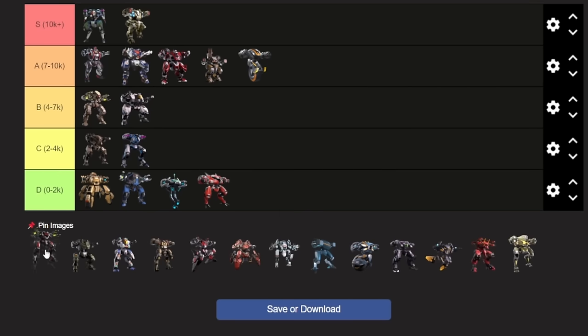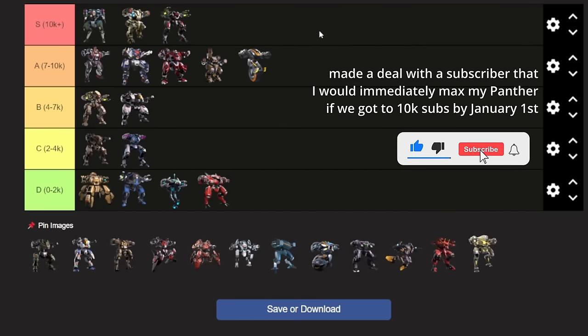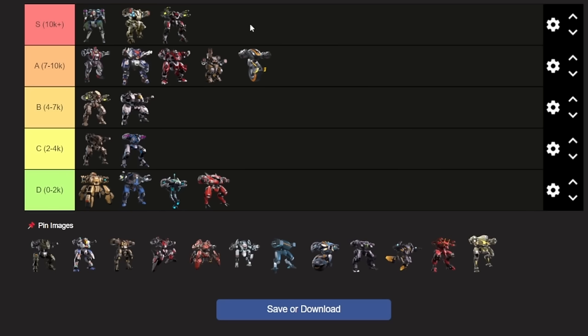Up next is Panther. Panther is S tier. When you first get Panther, it is very evident that it is extremely effective at certain things, and that basically does not change regardless of the stage of the game you're in. Honestly, better than Aegis as well. Panther prefers to keep its distance because it only has cover from one side, but that cover is completely indestructible. So long as you play it from distance, you also have more firepower than the Aegis, which makes it a bit more useful overall.